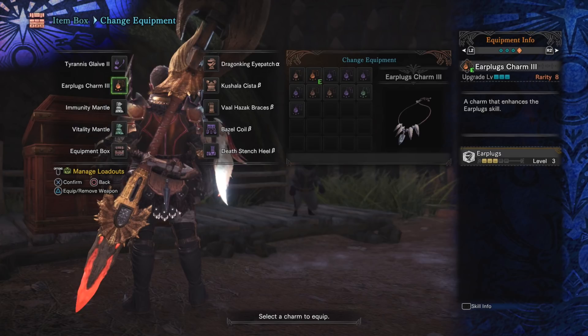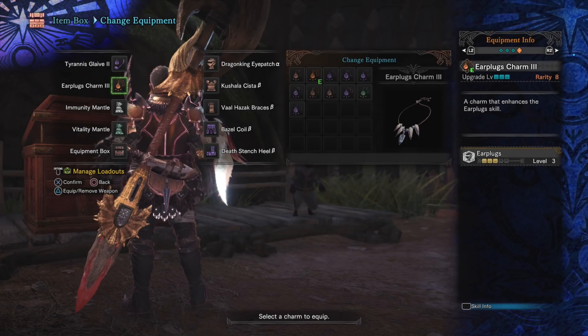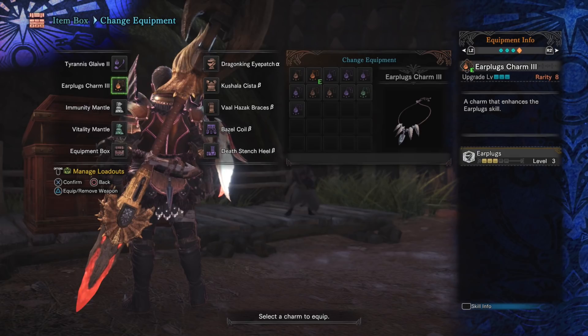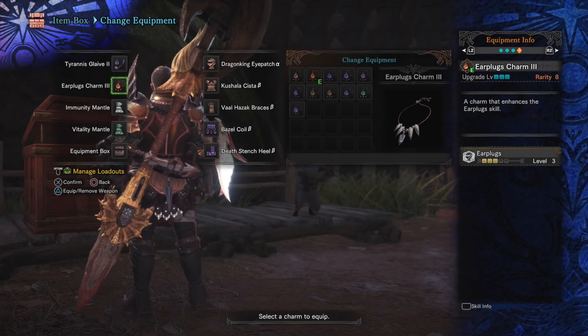Moving on — Earplugs Charm 3. I know a lot of you are thinking earplugs on an Insect Glaive seems like a waste since we're not charging moves like the great sword. But let me tell you — earplugs on the Insect Glaive is fantastic. Monster roars typically make you cover your ears; instead I'll be shooting the monster in the face getting two buffs, or continuing an air juggle right through the roar. It is so nice to have.